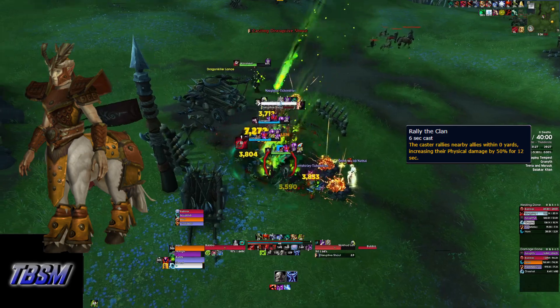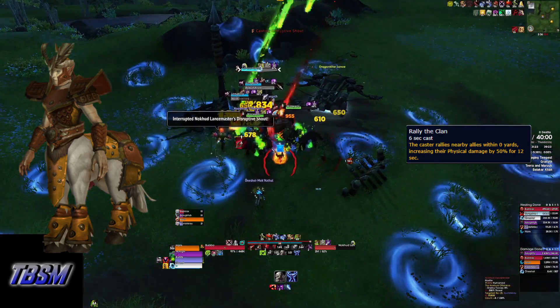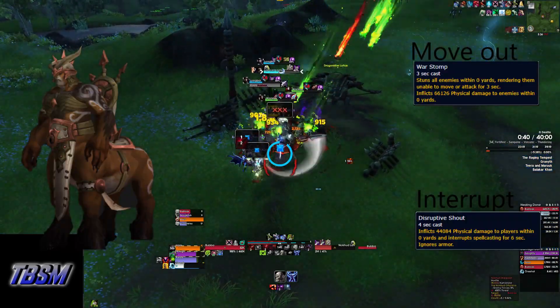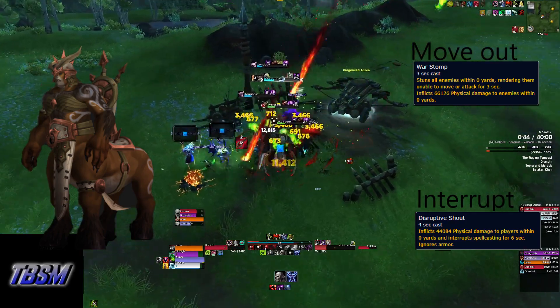There are two mobs you need to watch in the Granith area. The first are the Horn Sounders — they can be gripped to interrupt their Rally the Clan ability, and you should do so. The second are the Knock Hood Lancemasters. You need to move out of their War Stomp and interrupt their Disruptive Shout.